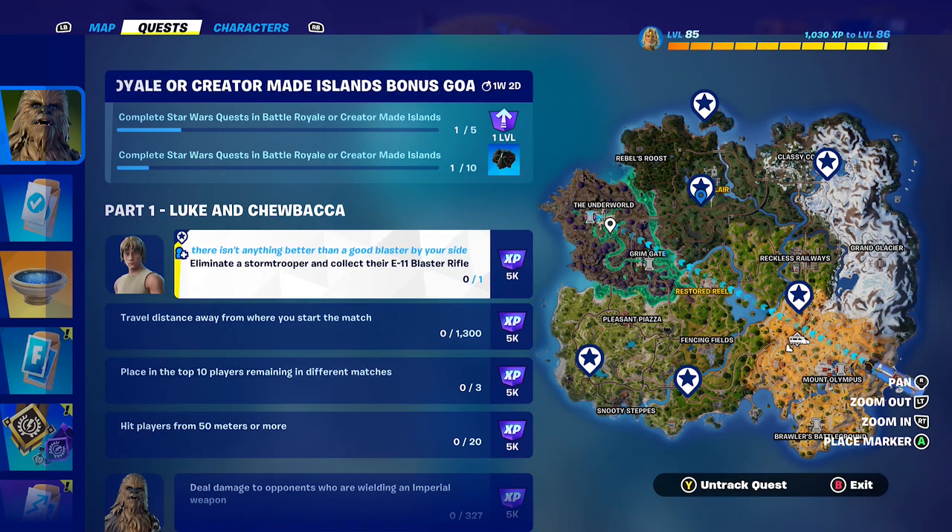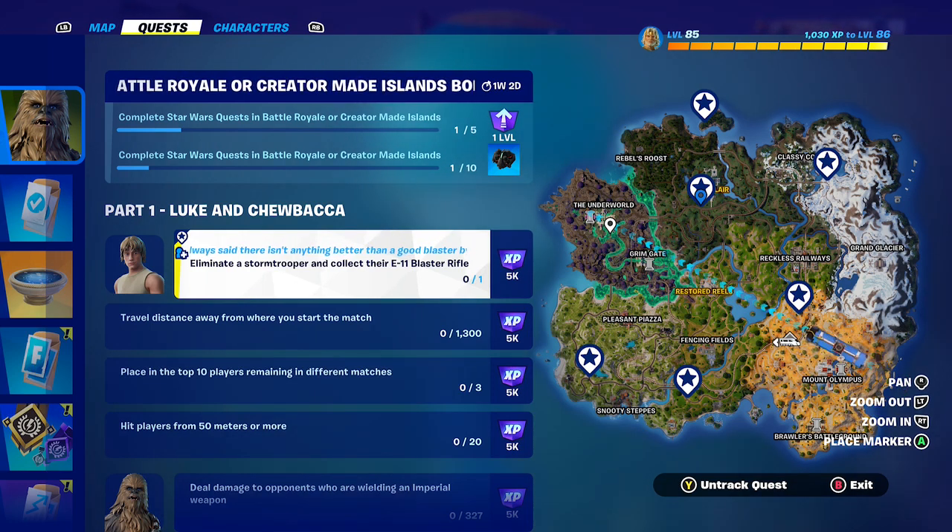Hey friends, thanks for joining us here today. Today Goblin Griff is going to show you how to eliminate a stormtrooper and collect their E-11 blaster rifle.